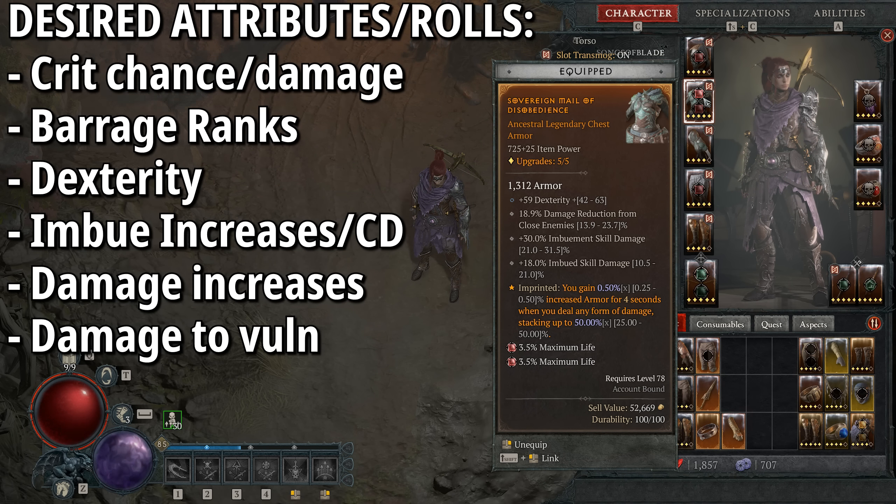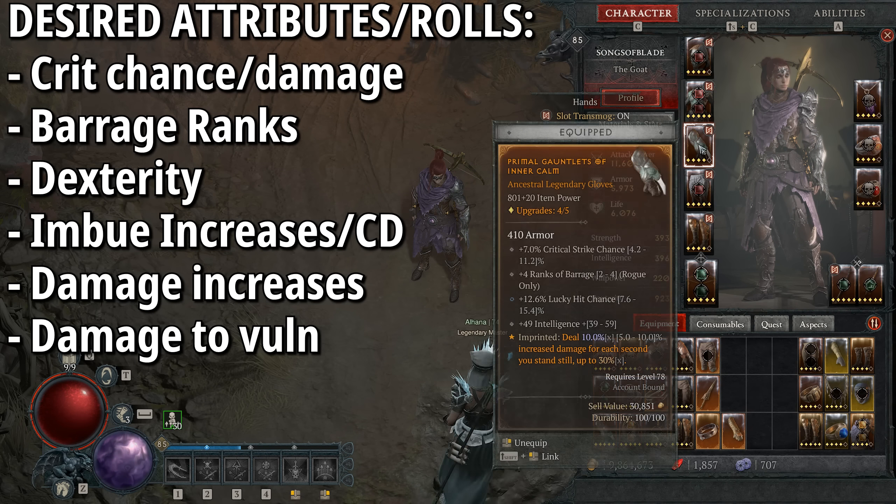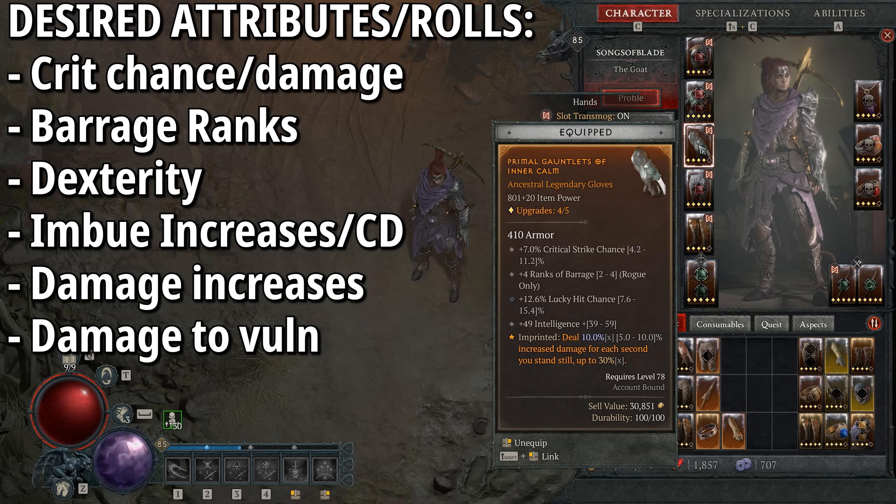For the helmet we have Umbrus: on a lucky hit, critical strikes with Marksman Skills have up to a 40-60% chance to grant a free Dark Shroud shadow. This is how we get our free Dark Shroud shadows without having the skill on the hotbar. You also want cooldown reduction on your helmet, and ranks of Shadow Imbuement or any imbuement skill — Shadow is really nice for mobbing, which makes up 85-90% of fights.